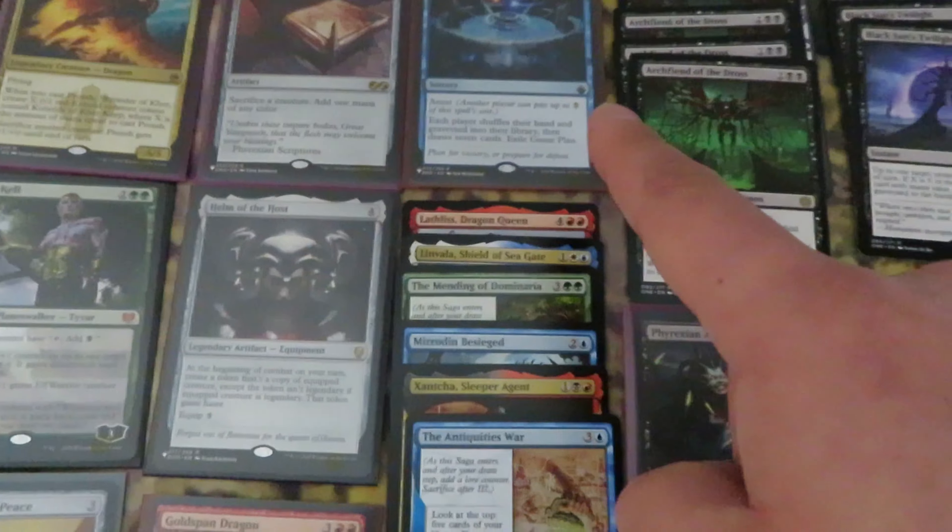Green cards: only one Venerated Rot Priest — one of the most expensive rare cards. Then five Conduit of Worlds, two Tyrranax Effront, one Spinoderm Eternal, three Bloated Contaminator, three Tyrranax Rex.